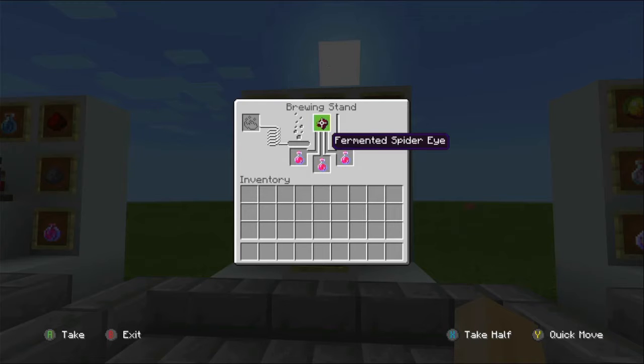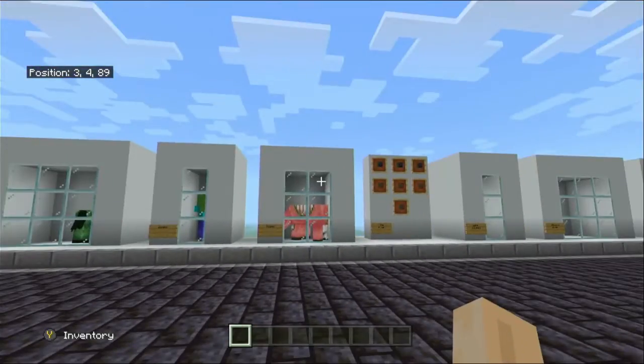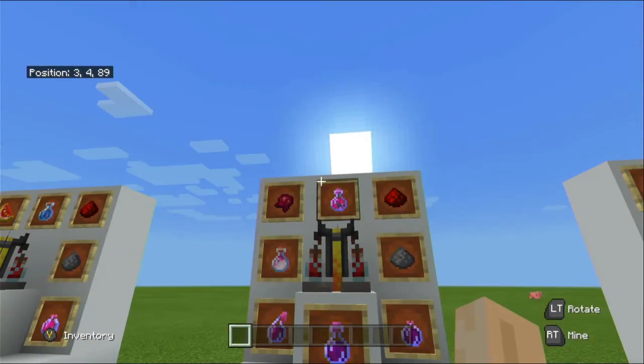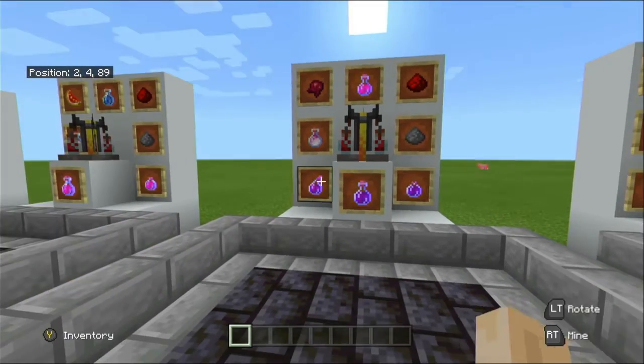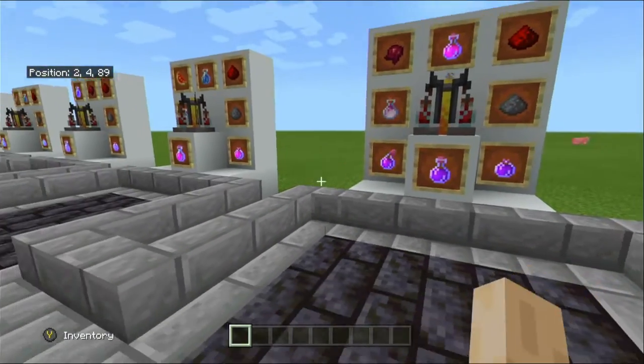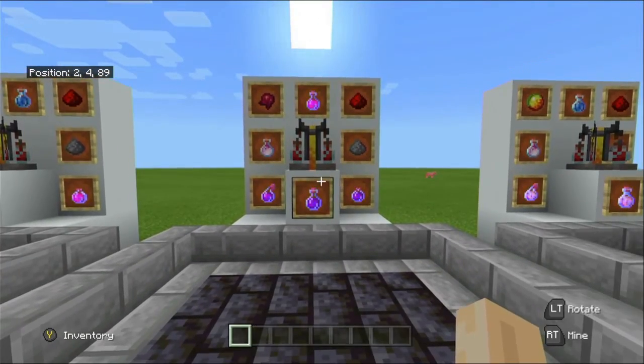The potion of harming deals six damage points instantly at level one and twelve damage points at level two. It deals damage to any living mobs but will heal the undead mobs as we discussed. The extended version only works for splash and lingering variants — it simply means the potion will remain on the ground slightly longer. That is all for the harming potion.